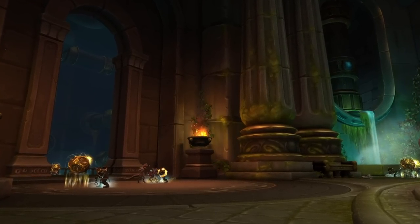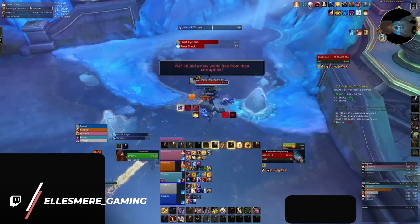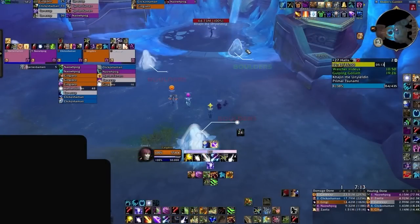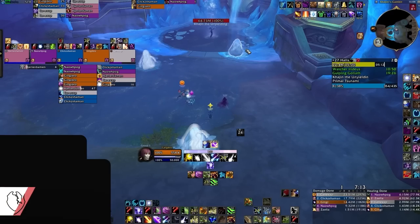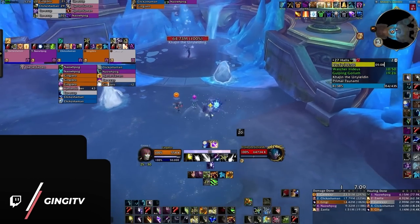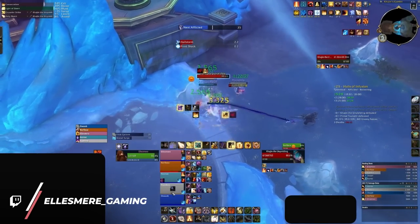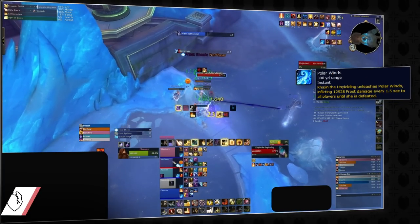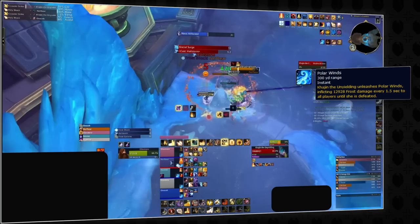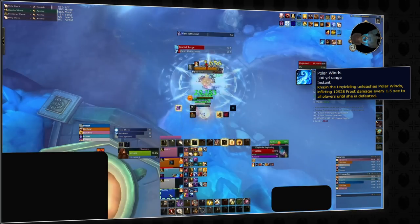Moving on, we have a different numbers check, this time for healers. Kajin the Unyielding is a notoriously challenging boss on the healing side no matter what spec you play. Throughout the room you will see two types of ice boulders — one has a smooth surface and the other is more jagged, indicating it has been damaged. The smooth ones are the ones we care about most, referred to as the smooth boulders. From the moment the fight starts, everyone in the group will be taking massive AoE damage from Polar Winds, which lasts the entire encounter. This mechanic, along with precise movement and other forms of AoE damage, is what makes this fight incredibly intense.